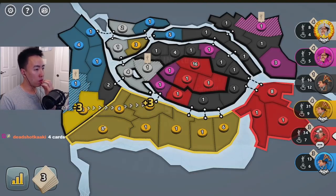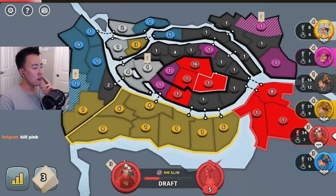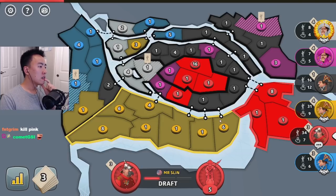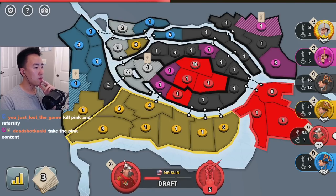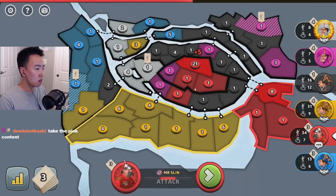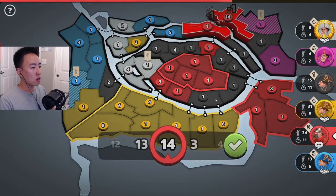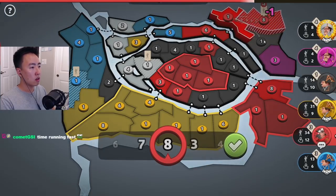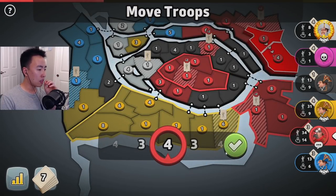Kill pink for the four cards? But then I'll lose my plus five area. The cards are worth it for sure. If I kill pink for the cards — could I also kill blue for their cards? Could I also kill black for their cards? Time's running out. It's a lot to process, a lot to kill.